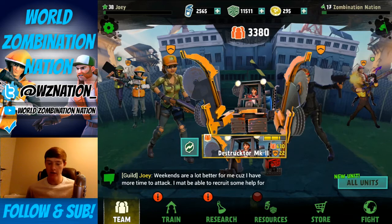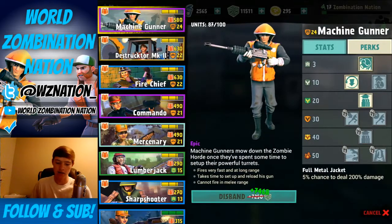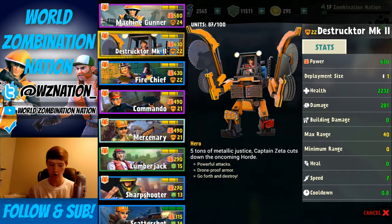Whatever you want to call it, it is the top of the line survivor unit you can pick up for your squad today at your local world examination market. It is a hero unit, five tons of metallic justice. Captain Zeta cuts down the oncoming horde — powerful attacks, drone-proof armor. Go forth and destroy valiantly. Just go destroy. Tear it up, guys.